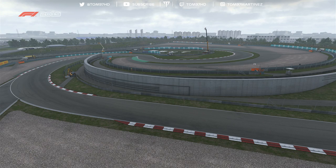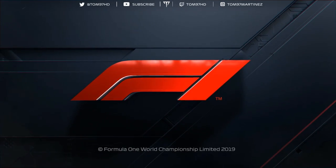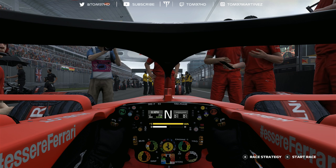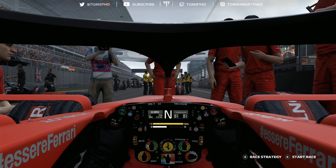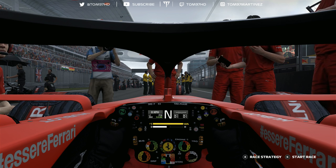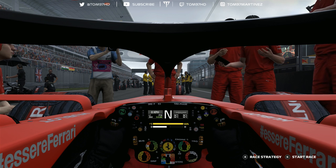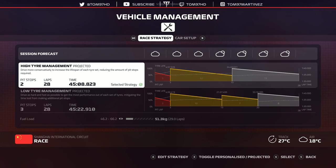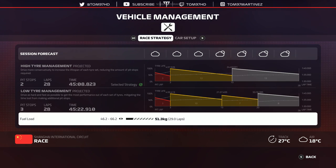Here we are on the grid for the Chinese Grand Prix, round three of the season. We start from P10 — probably the worst place on the grid, but that's what I get for messing up qualifying. We could have been starting P7. Everyone behind us has a much bigger strategic advantage on tires. The soft tires don't last at all, so we're in for a tricky two-stop race — likely soft, medium, hard. Fuel-wise, we're one lap over.